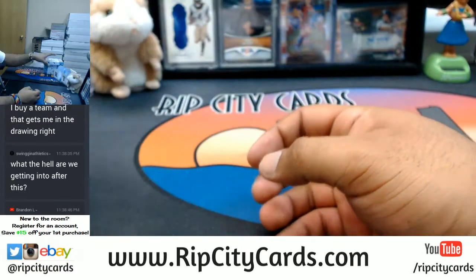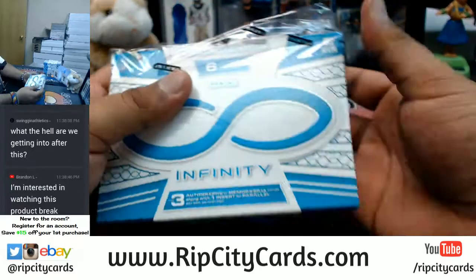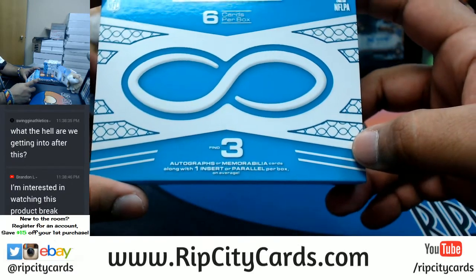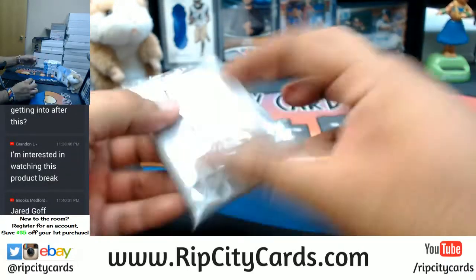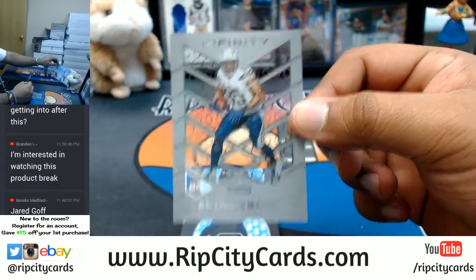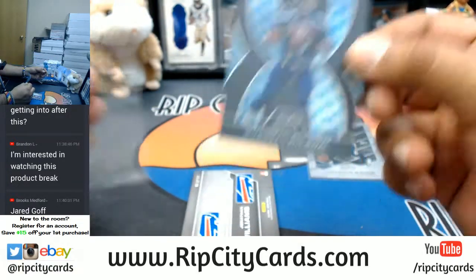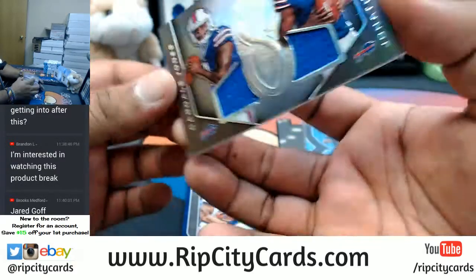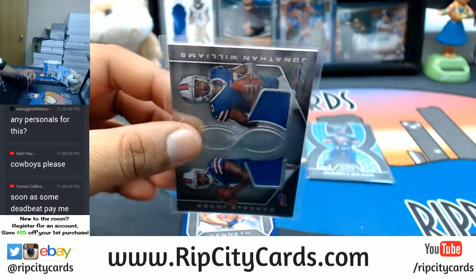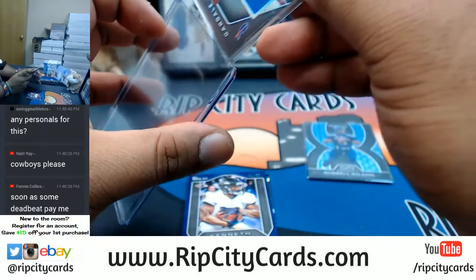That's what I'm talking about. Thank you, Abraham. I was scared there for a second, I was a little worried. Make those requests now. So we have Gates of the Chargers. I'm just going to go ahead and sleeve everything. Russell Wilson, Seahawks — that little 3D action, that's a pretty cool card. Numbered to 288, Dual Relic of Cardale Jones and Jonathan Williams of the Bills.